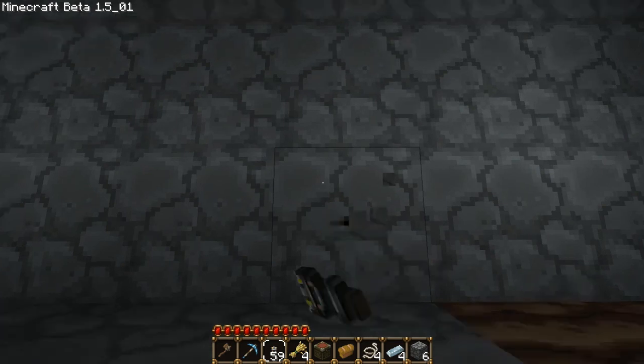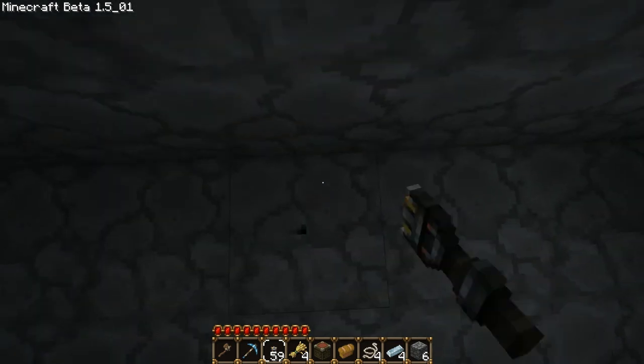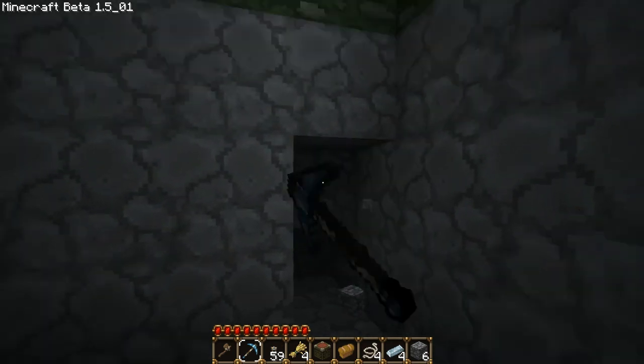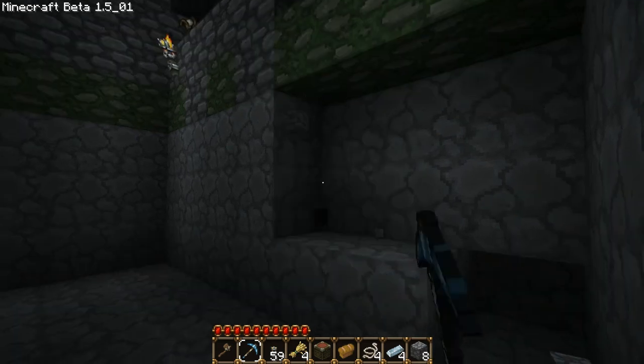So I'm just going to count these — one, two, three, four, five, six, seven — this is the eighth block. So you want to turn this wall into glass.